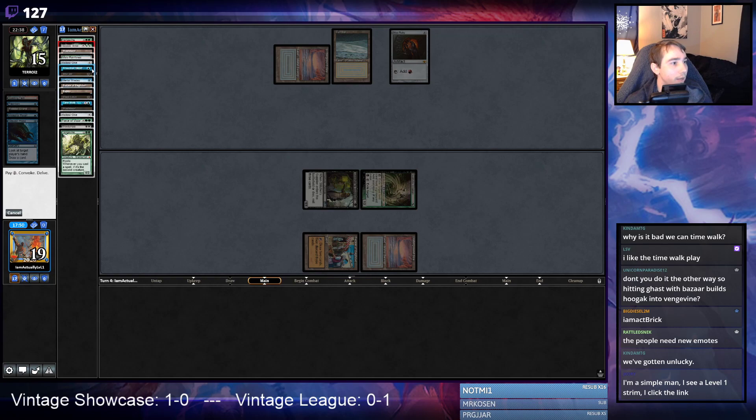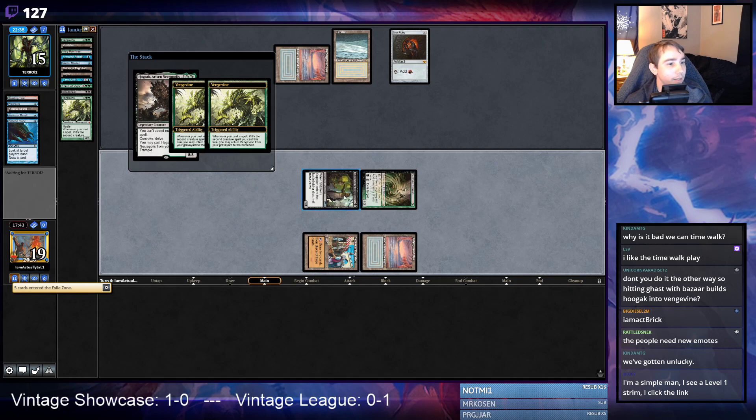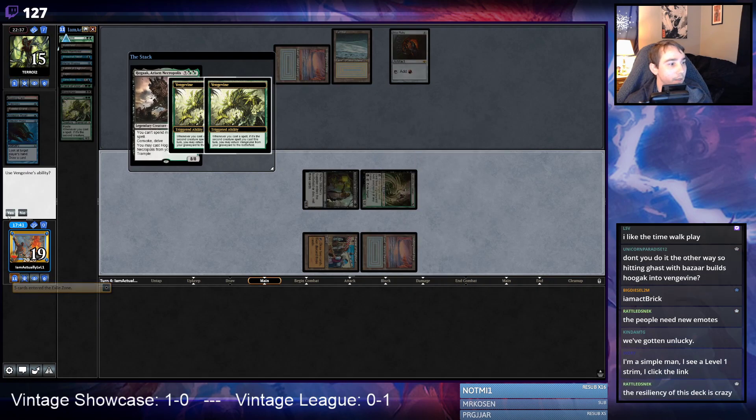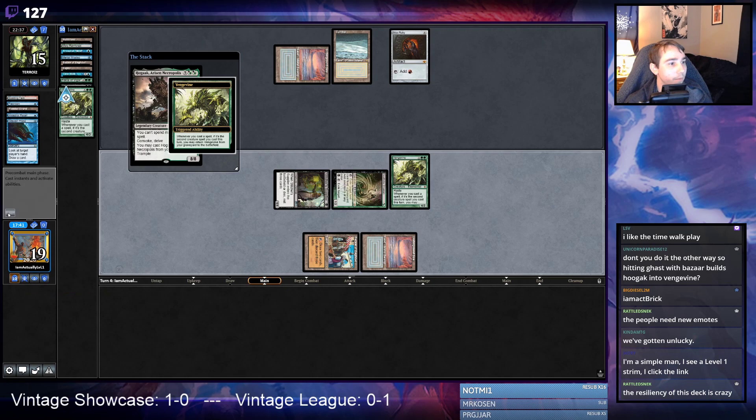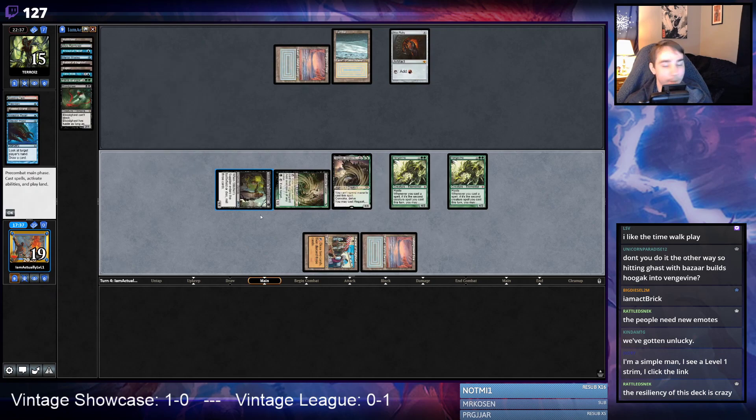Wasteland, Lotus, Jet — Hollow One, Hollow One I guess. I want to leave lands I'd use with Death Rite Shaman and leave spells I would eat. I don't know why everything's resolving, but I'm okay with that.